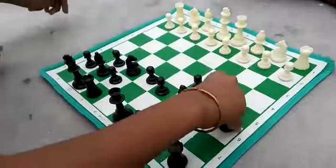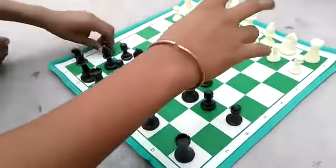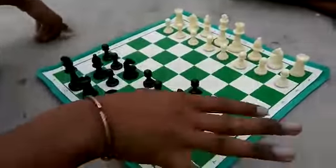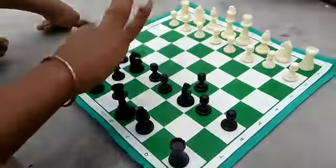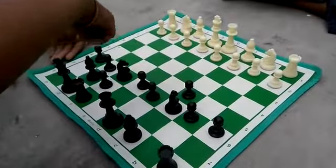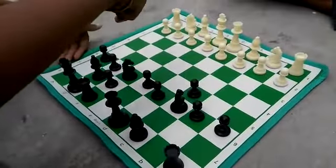If you see a pawn push, somebody will push. There will be support — like here, the knight. The knight is also named; there is a bishop or queen.